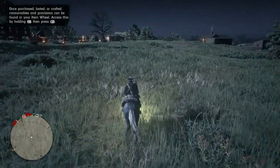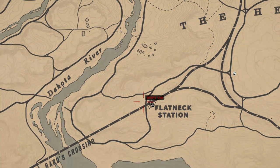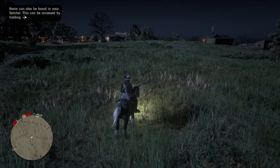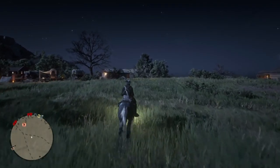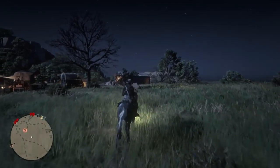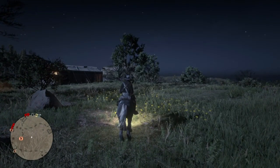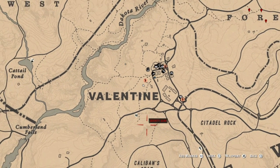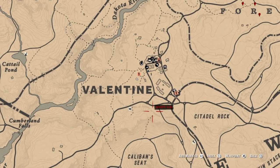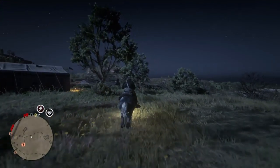Alright. Just gonna grab five of these — I said five, not fifteen — so I can pick these up. There's one. And then we're going to our other spot. It's not normally a guaranteed spot, but they are down here at Flatneck Station, near the pig pen.